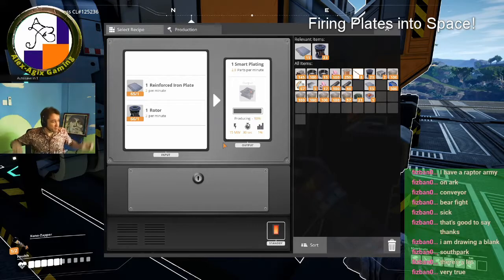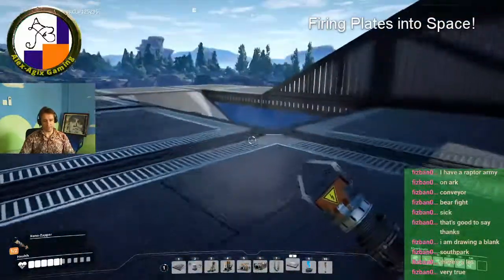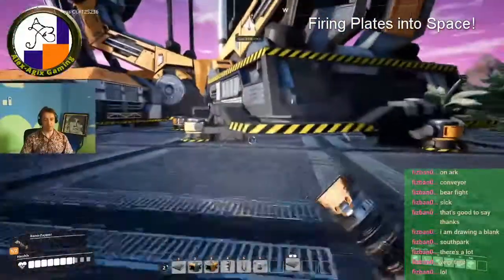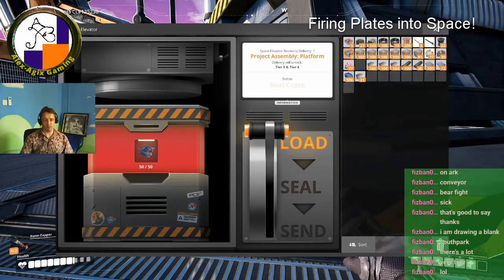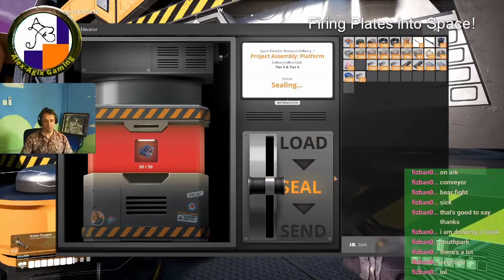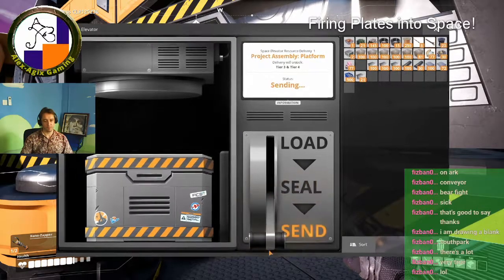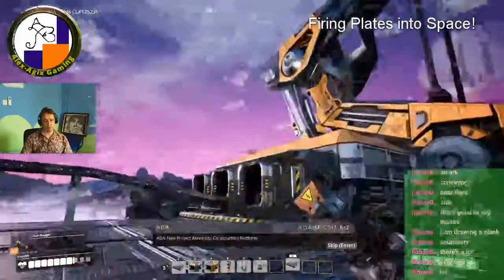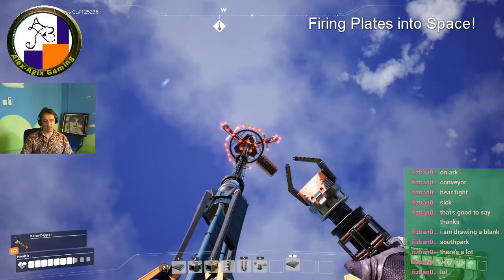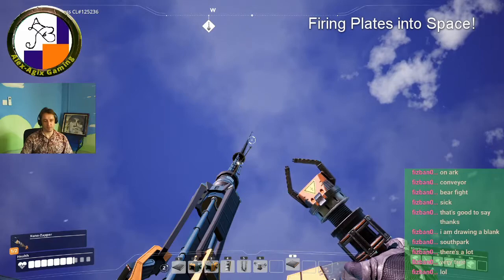It has a cool little extra animation — after you seal it, you send it. There it goes. Send some kind of pulse and up it goes. That is the easiest space elevator unlock. Now you can see the next one: 500 smart plates, 500 versatile frameworks, and 100 automated wirings. These are a bitch to make — the automated wirings especially. But the first phase is done.